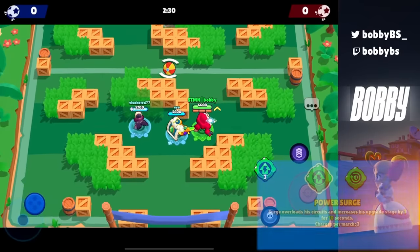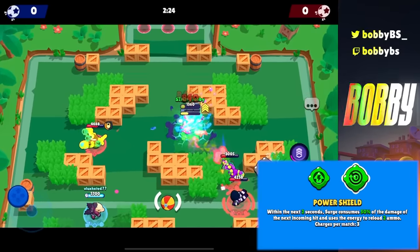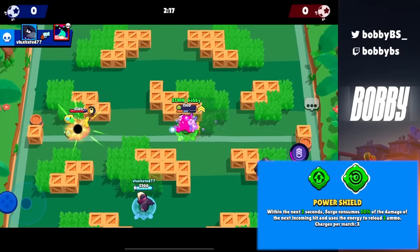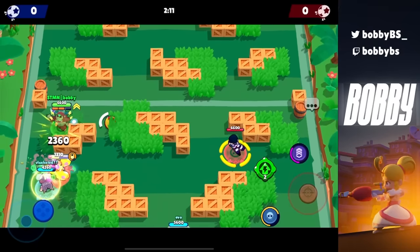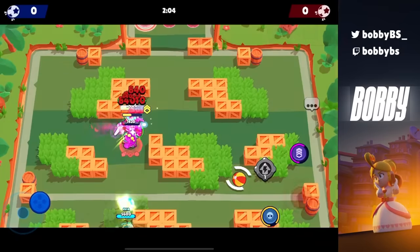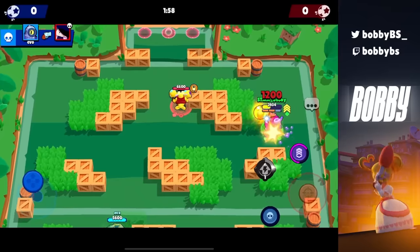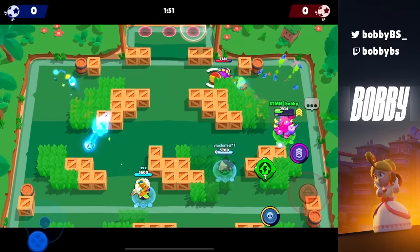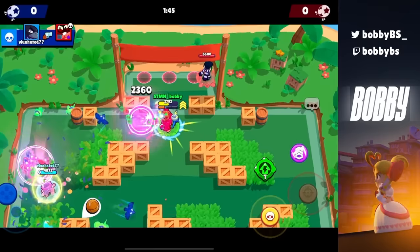Coming up at number 13 we have both of Surge's gadgets, and just like Frank or Crow it depends on the situation, but at minimum you need one. There's a thing called Hard Stuck 1 — Surge is the worst brawler at level 1 but the best at level 4. I personally like the upgrade gadget so you won't be hard stuck level 1; just getting to level 2 makes it a lot easier to progress. But if you're facing tanks, the shield gadget is extremely broken too. If I had to pick one I'd pick the upgrade.